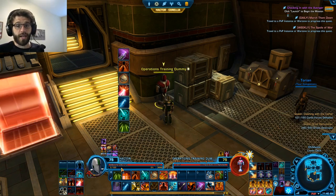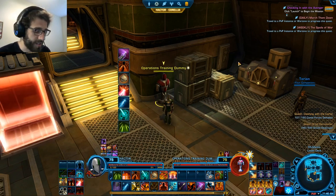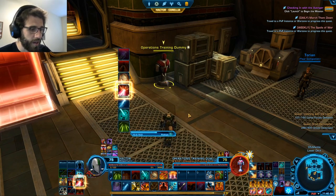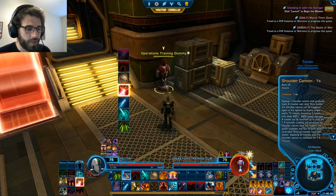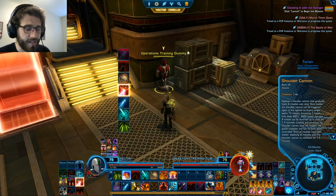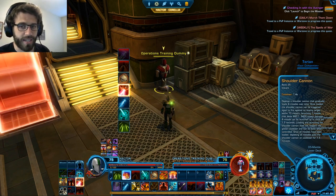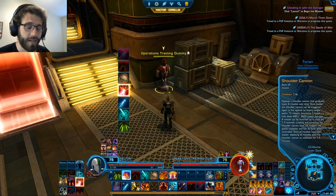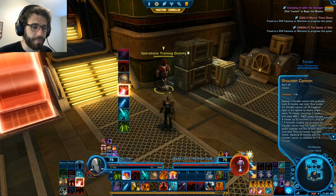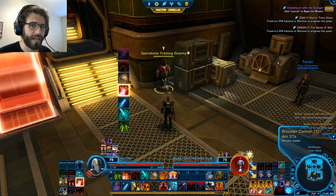Those are the basic abilities for AP PowerTech. One more ability worth mentioning before the opener is Shoulder Cannon. Shoulder Cannon doesn't have any global cooldowns — you can use it while using any other abilities, which is really nice. It's basically free extra damage and doesn't generate any heat. We're going to pre-cast Shoulder Cannon before the fight starts. It lasts about five minutes, so you have a lot of time. Once you use all the missiles, it'll go on cooldown for about a minute and a half.